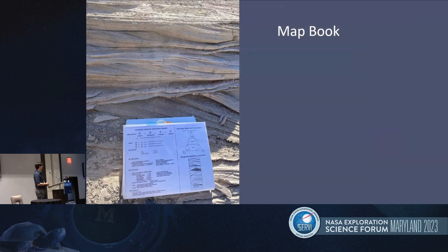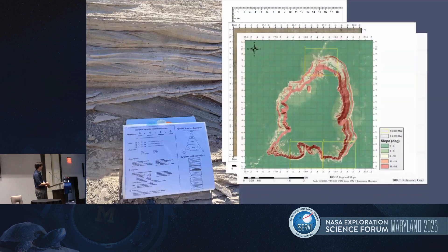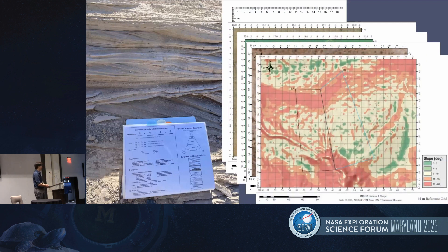Although they did not have instruments, they did have access to a map book, analogous to what Artemis III astronauts might have. This contained basic information like a scale bar and a grain-size chart, but also a series of maps of the Kilbourne Hole area — both visible imagery and topographic information — done at different scales but always with lunar analogous resolution. Even down to the station scale, we used LRO analogous resolution imagery showing the two polygons for stations 1A and B, plus topographic information for that same area. This was a reference the astronauts could check at any point during EVA.